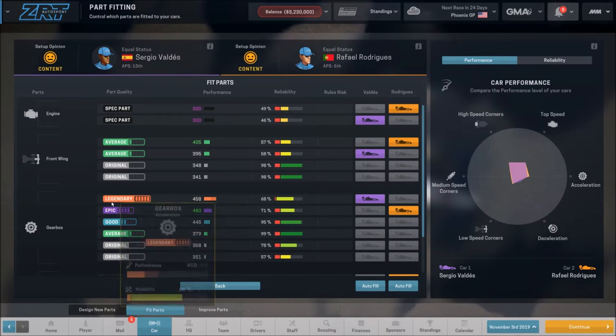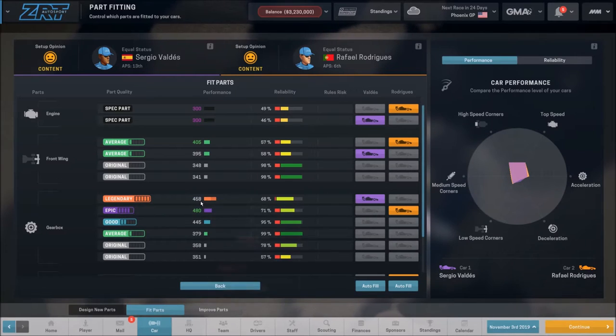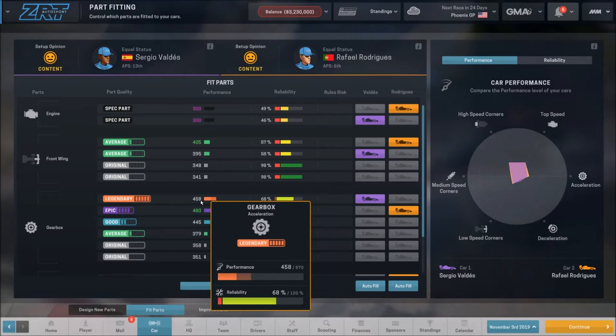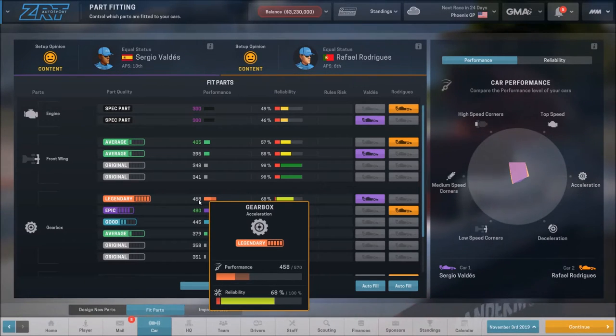Right now we are at number six. If we come in and look at fitting parts, you'll notice down here we have a legendary part. I went through average, good, epic, and now legendary. The legendary part is right at 458 out of 570. So my goal before this final race is to get that up to 570 or at least as close as I can possibly get it.